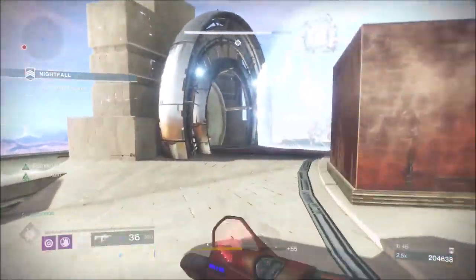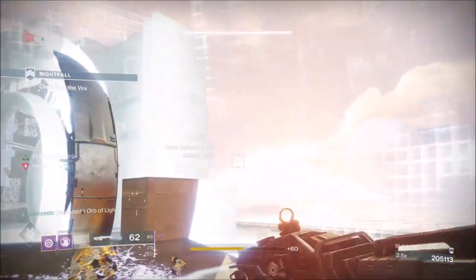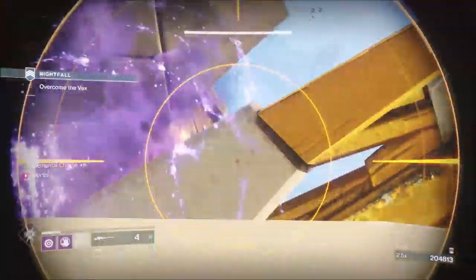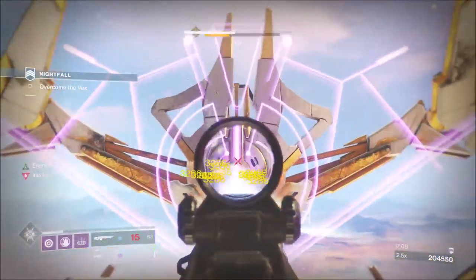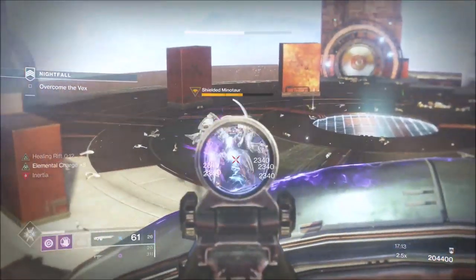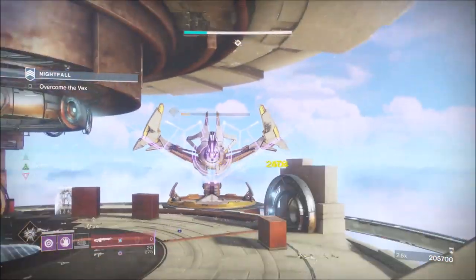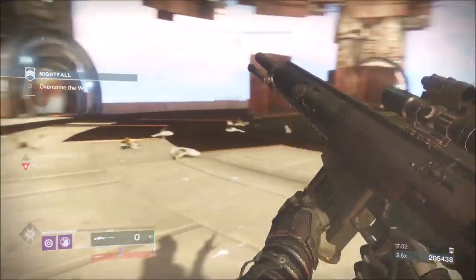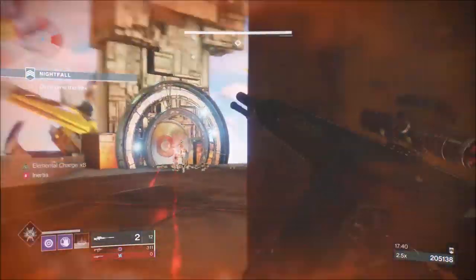I dropped heavy ammo. Jump up here — this is an old Year One strat we used with rockets. Pump a heap of Thunderlord into his crit spot, put the rift down which reloads, take down the Minotaur, then put more into the boss. He's moving away — perfect. Empty the Thunderlord then straight to the sniper: two, three, four shots. As soon as I see him firing I'll get into cover, reload, and then a couple more shots and he's dead.